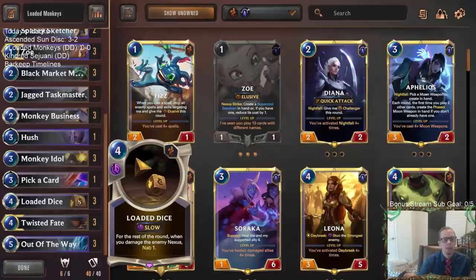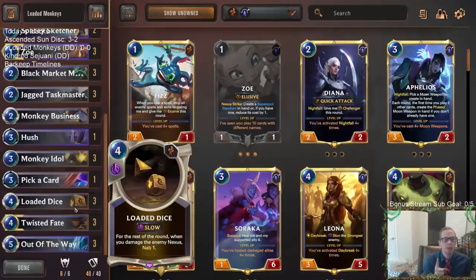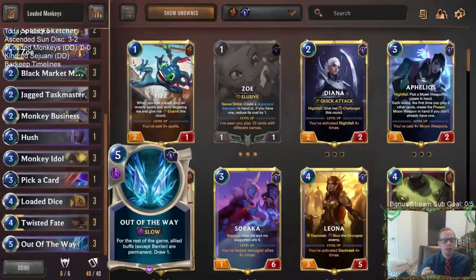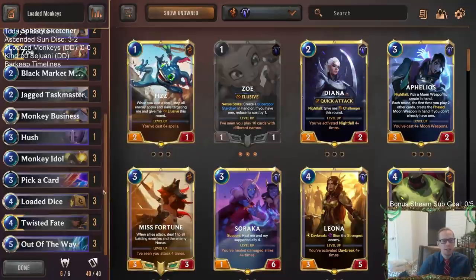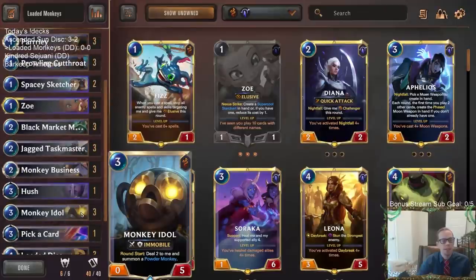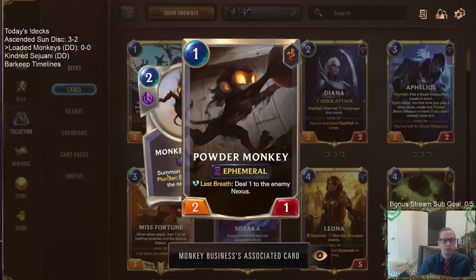Let me explain what we're doing here if you didn't see the first video. This is a combo deck with Loaded Dice and Out of the Way. Loaded Dice says for the rest of one singular round, if you damage the enemy nexus you get to nab a card — so every unit that attacks dealing damage, or spell that deals damage, each one nabs a card. But with Out of the Way, it makes Loaded Dice count as a buff, so if you play Out of the Way first then Loaded Dice, that effect lasts for the rest of the game. So the entire game, if you ever deal just one point of damage to the enemy nexus, you nab a card — incredibly powerful combination. We want to be dealing nexus damage with Monkey Idol and Monkey Business creating Powder Monkeys, because whenever Powder Monkeys die they deal one to the enemy nexus, which nabs a card.